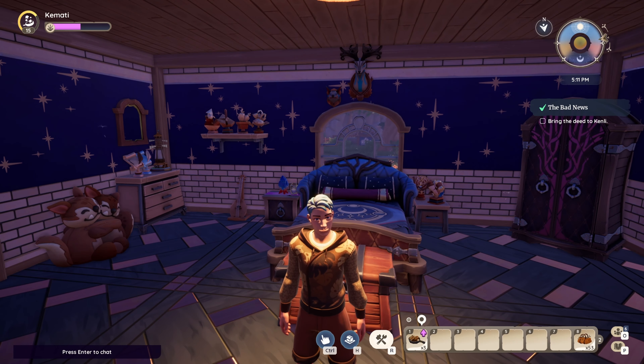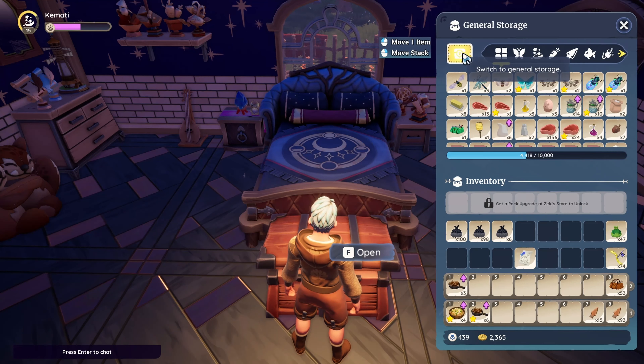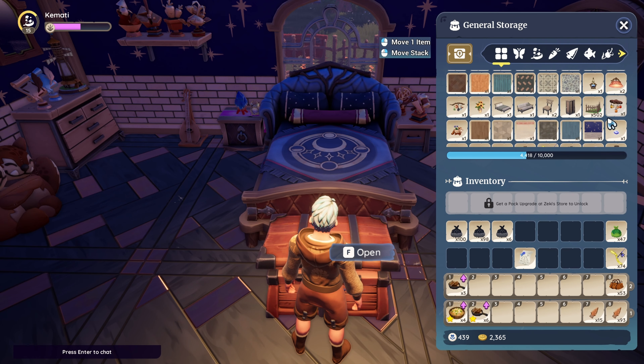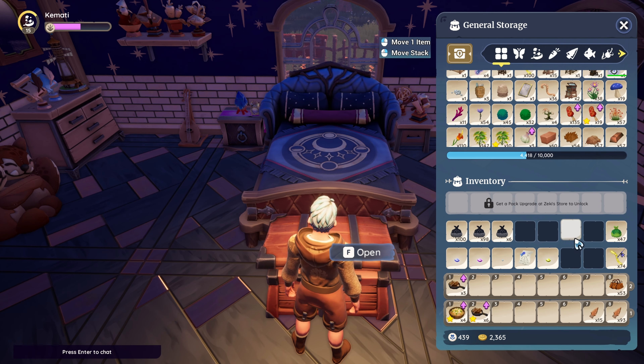Hello everyone. Today's topic is Einar, that lovely robot who hangs out in the lagoon all day. When I started playing and began picking up these pebbles, I was very confused. I knew that they were significant, however I didn't know who they were significant to or what they actually did.